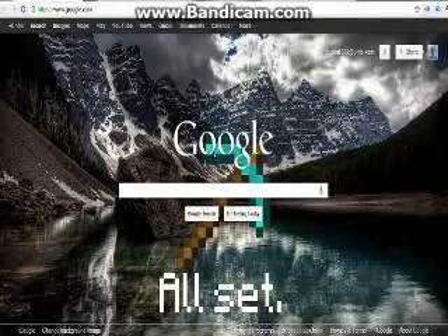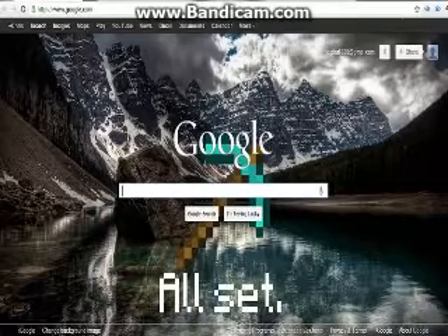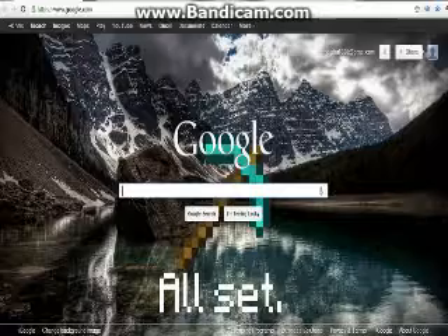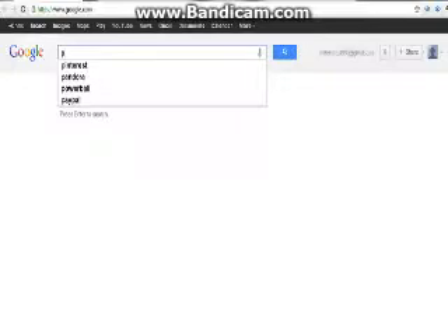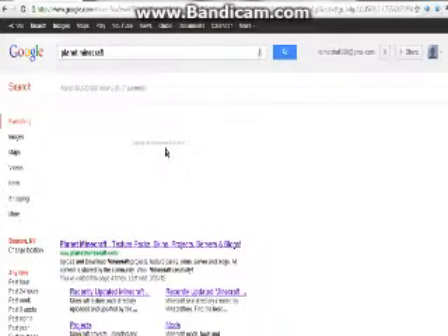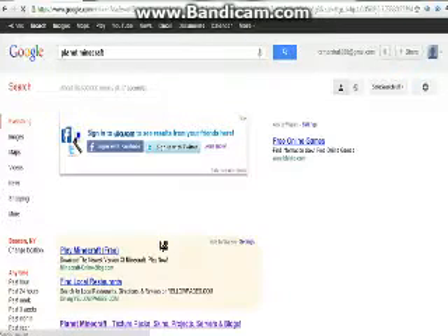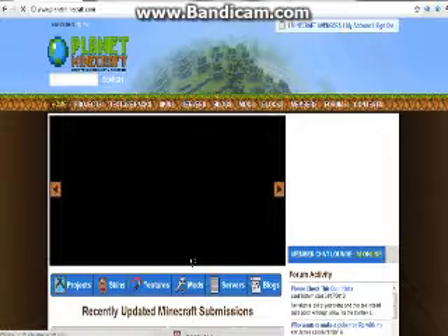Hey guys, welcome back to Minecraft Avengers. Today we're going to be showing you how to get texture packs, download them, and put them onto your Minecraft. First we're going to go to Planet Minecraft — BAM, right there — click that. Go to the first one that pops up, but my craft bloody block, and this should open.